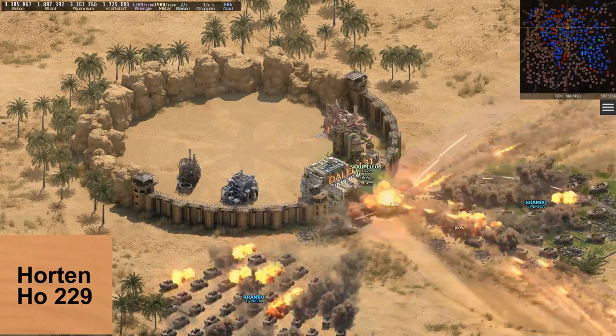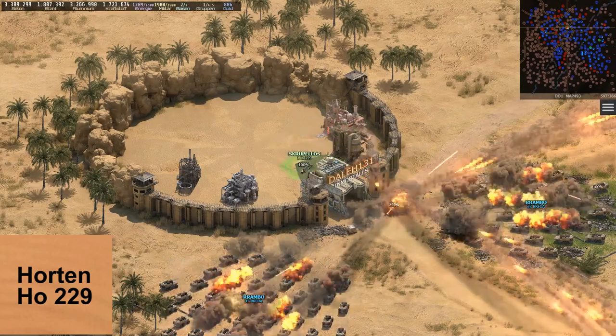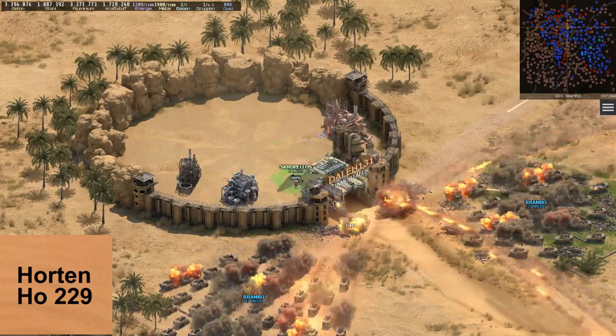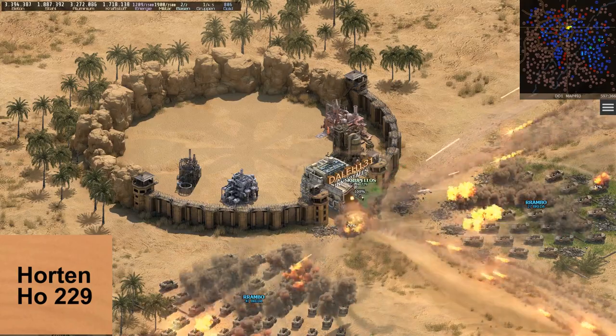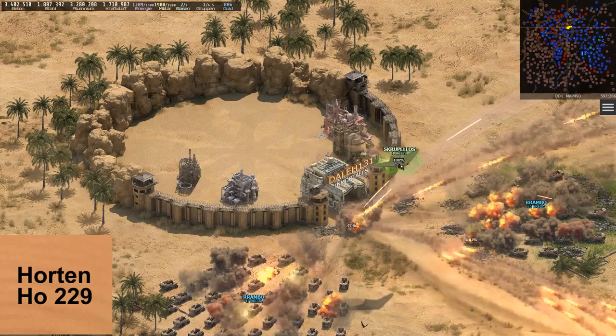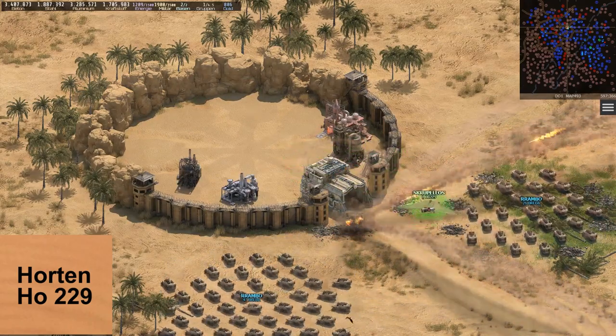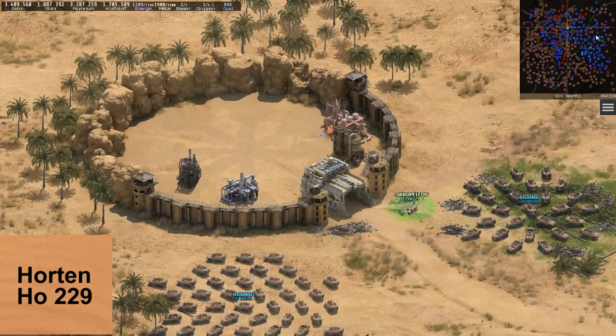With the Stealth Bomber Horton H0229, a new unit has been added to Desert Order that we shall see very often from now on. Its unique strength is to accelerate the last phase of a base attack, entering a battle when other units are already out of ammunition.